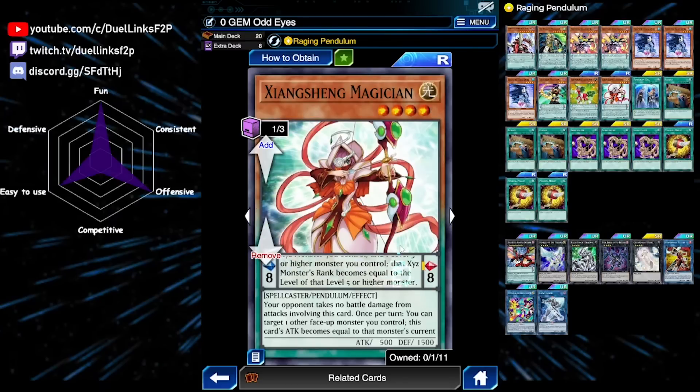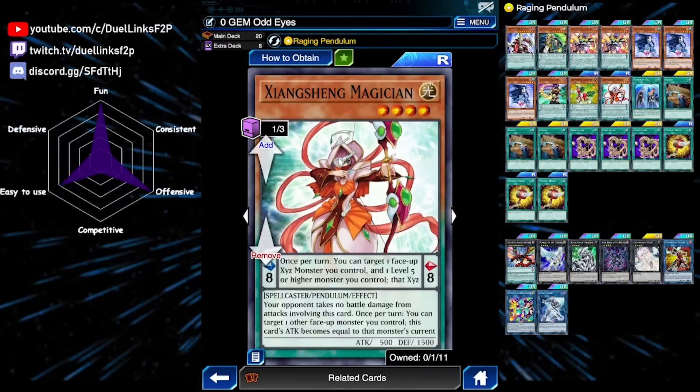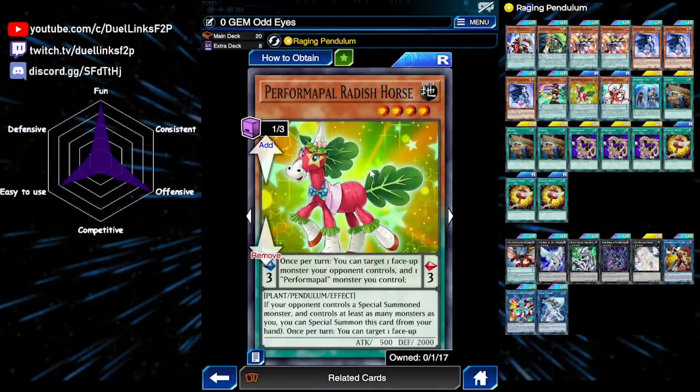Next is Xiangsheng Magician — another scale eight, but it reduces to scale four if you have more cards than your opponent, so it's bad going first. Most importantly it's a level four Magician monster, making it your main target for the skill to put in the extra deck. Oath Dragon grabs it to your hand, then you pendulum summon it plus whatever random monster you got from the skill to make Dark Rebellion. Finally, Performapal Radish Horse — a Performapal with a low scale and level four. Its effects don't matter much; it's mainly used for its stats.